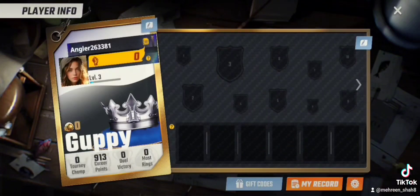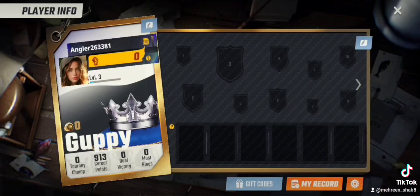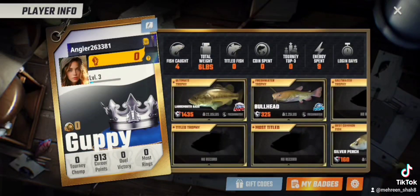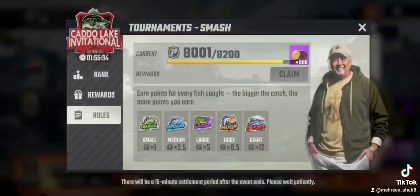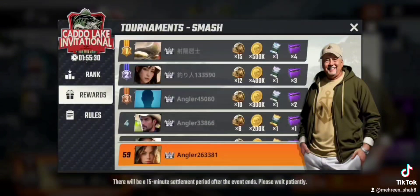Go to the profile section. There is player info where you can claim rewards, use gift codes, and see all your records. There is also a tournament option where you can see the rules, rewards, and your rank in the tournament.